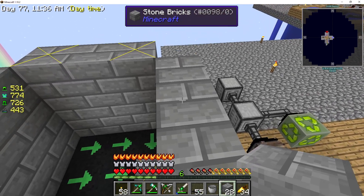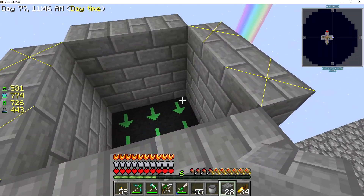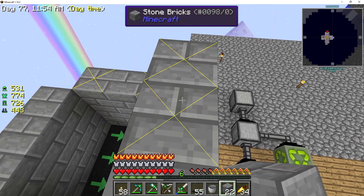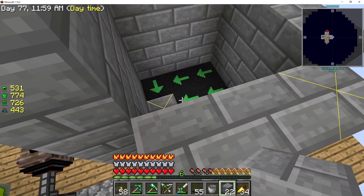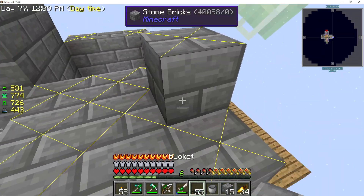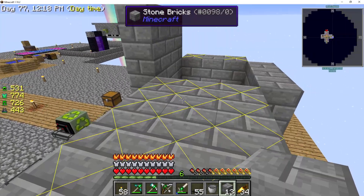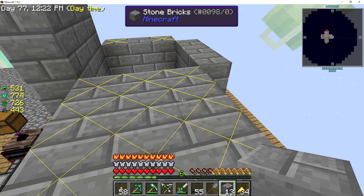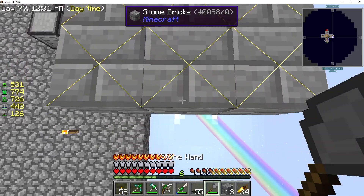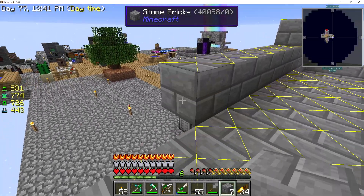I'll probably change this front side to some kind of dark glass later on so I can look in and see the monsters getting killed. Over here I need two blocks tall. Monsters are going to fall in and I'm going to put witch water here. Water runs — what is it, seven or eight blocks? Let me test that in a minute. One two three four five six seven eight — let's test that and close it up first.